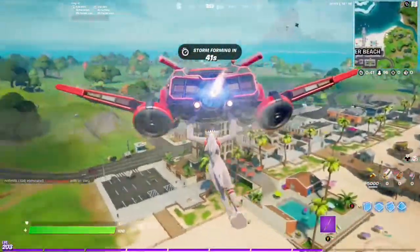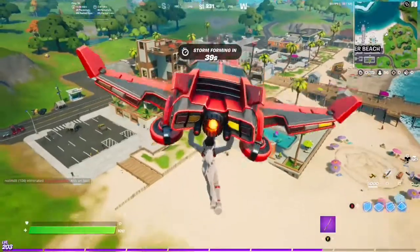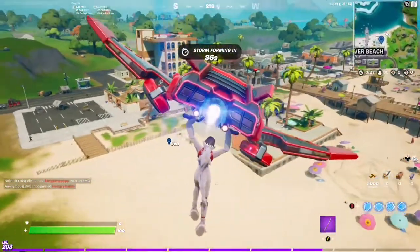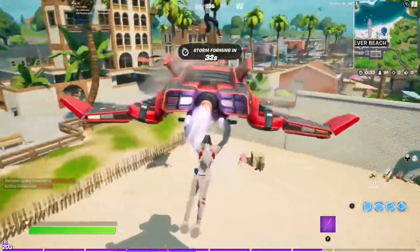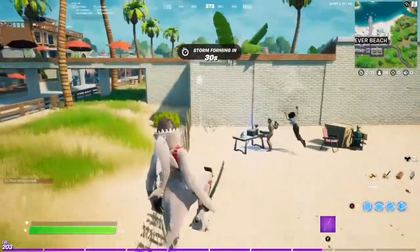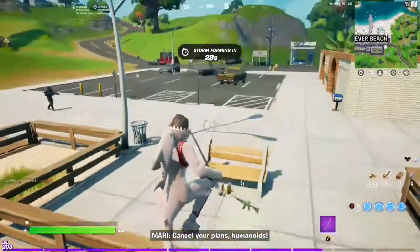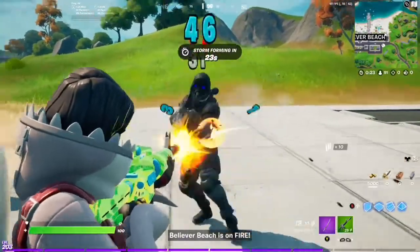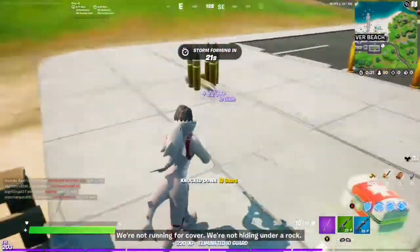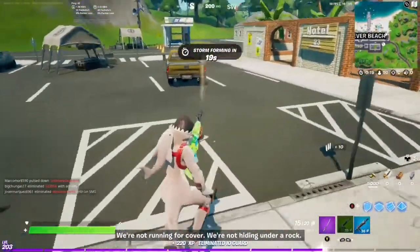Alrighty, so we're going to start things off right here at Believer Beach at the corner over here, where the IO guards are, right over there. It looks like we've got some company, so let's hightail it out of here. That's one location, if that's where you choose to go. Let me get rid of these pesky guards. Incredible aim.